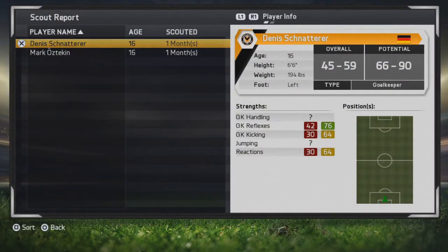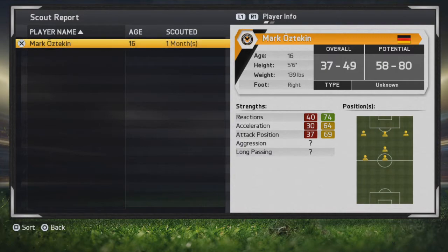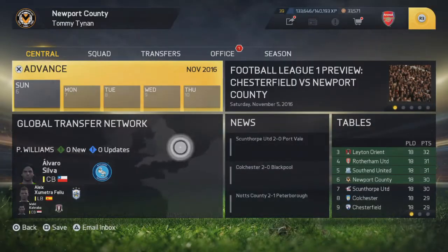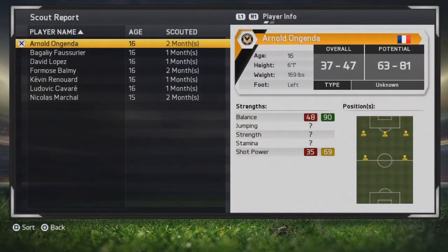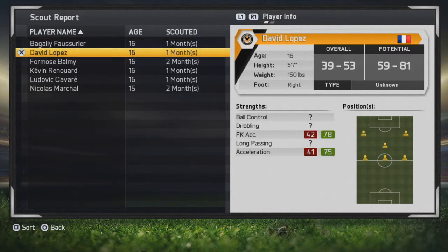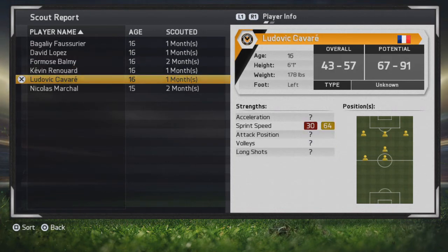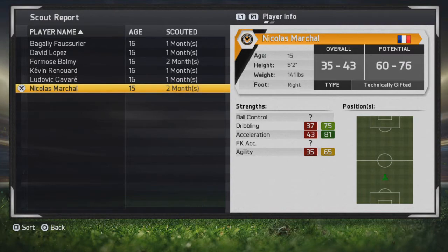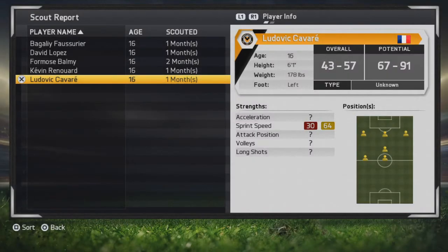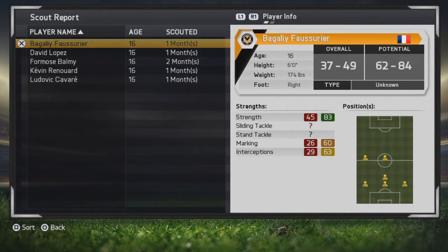Monthly scout update — Shenatera is a 90-rated goalkeeper, we'll go ahead and sign him up. Oz Tekken is an 80 — we don't like him, he can go. Another scout update: Onjendar at 81 — we'll reject him. Falsurier is an 84 defender with 83 strength — we might keep an eye on him. David Lopez is 81, Barmy is 83, Renard is 88, and Cavare is a 91 — interesting. Marshall is a 76 and we'll reject him. We'll leave the others and see what the next update brings.